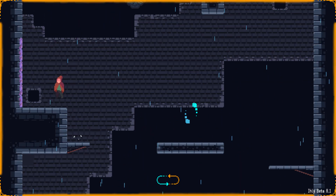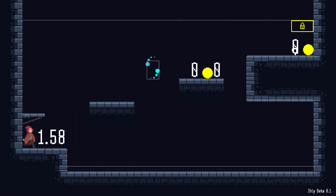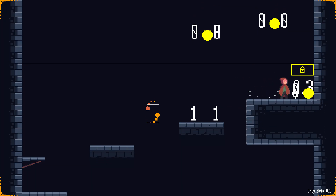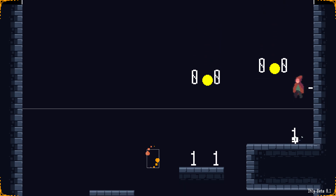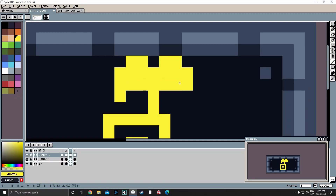Now let's talk about the door mechanic. What this mechanic does is that you cannot pass a specific area if you don't have the keys to open the door, and I programmed it to let me choose how many keys I want the player to need to open the door. Once I had it working I started creating the sprites and animations for this new mechanic.